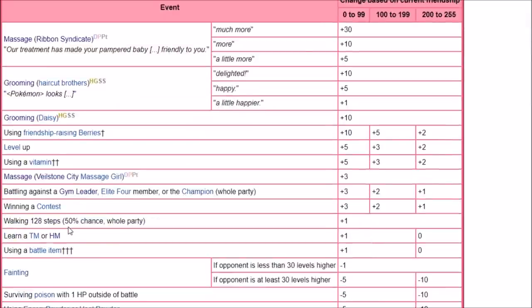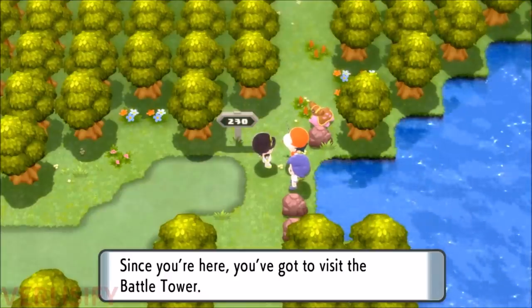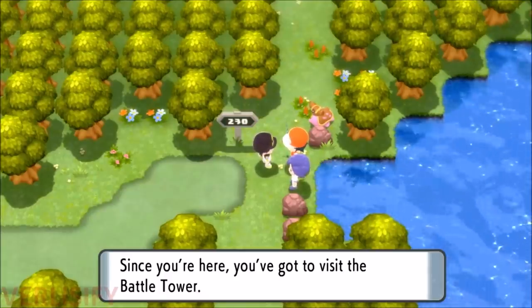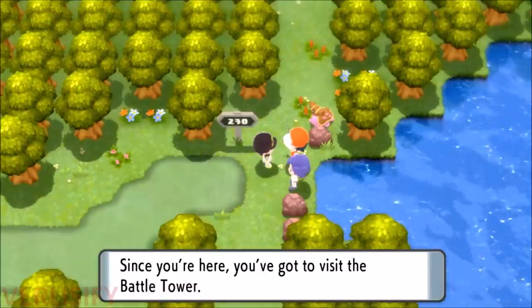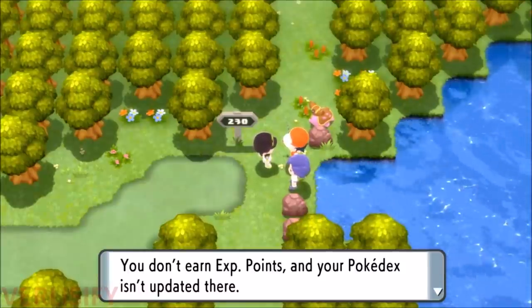The Generation 4 friendship methods are pretty much the same. Now here's where things get a little interesting: if you have a massage at the Ribbon Syndicate, that can gain some friendship for your Pokemon. But the Ribbon Syndicate is kind of annoying — these guys are blocking my path. I already went to the Battle Tower, but I guess I didn't win enough, or maybe it's locked out by the National Dex, which I don't have because I got locked out by Drifloon as well.